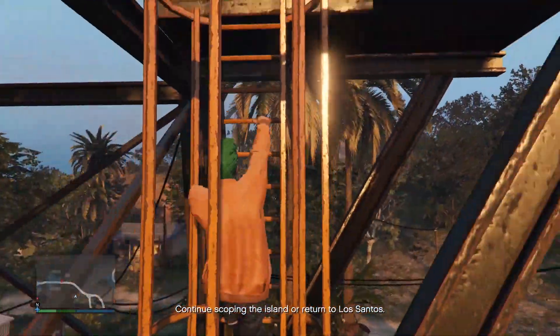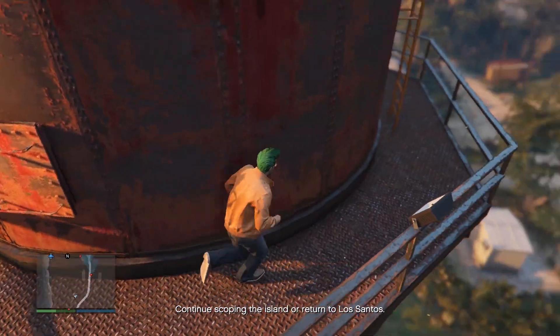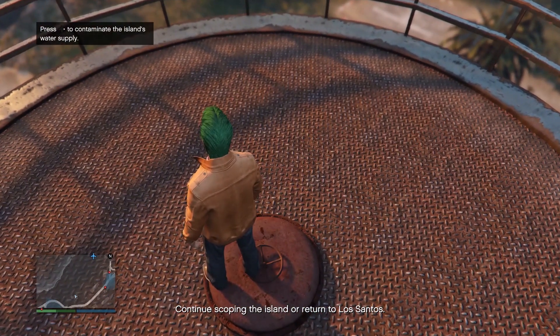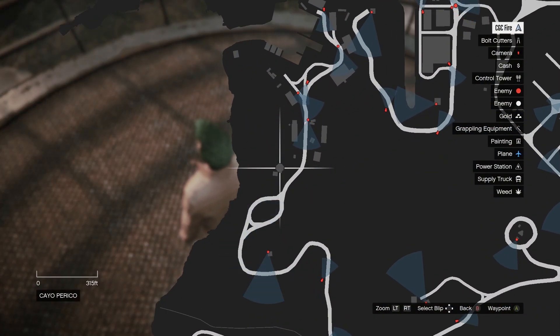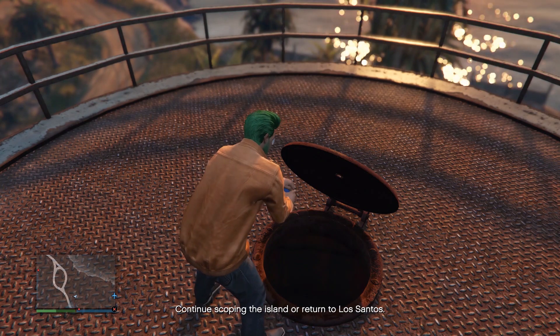I don't know which one would be easier, but I would recommend doing it initially right here because I'm not sure you can actually do it in the final heist. So just when you find it, do it right away. You go and travel up two ladders, make your way all the way up top, walk up to the center of the manhole, and press right on your d-pad — it will contaminate the island's water supply. Now what does this do? It's no different than the other intel prep missions where you take out guards, body armor, helicopters and stuff like that. It just weakens the guards so they can't do as much damage. Right there on the map is the location of this water tower, and this is him putting it into the water supply to weaken the guards.